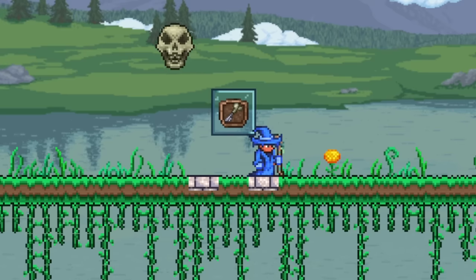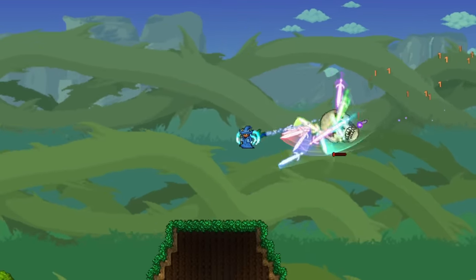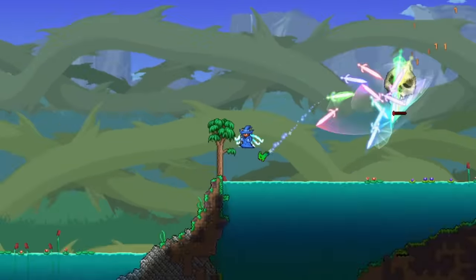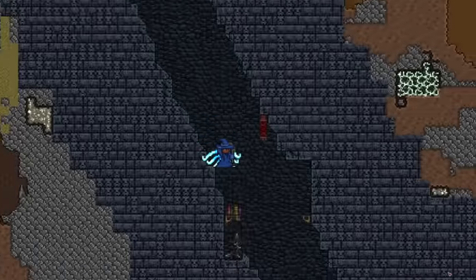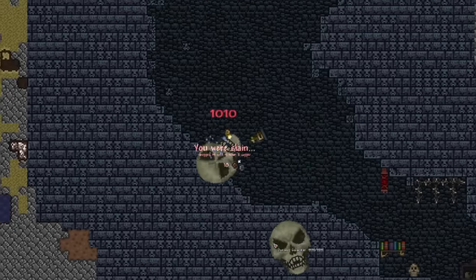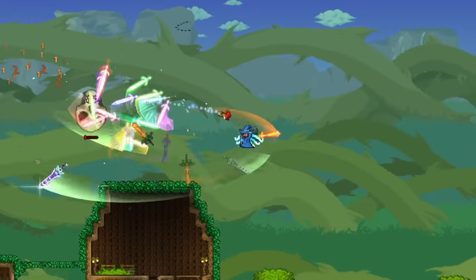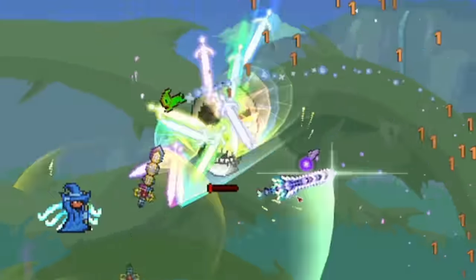Moving on, we have the Baby Skeletron Head, which is a drop from the Dungeon Guardian, which may sound easy like getting the other boss pets, but that's not exactly the case here. The Dungeon Guardian is a big floating skull that will come out and attack you once you start getting deeper into the dungeon, but it will always insta-kill you if it lands a hit, no matter what your stats are. And you'll also only be able to deal 1-2 damage, no matter what weapons and gear you have.